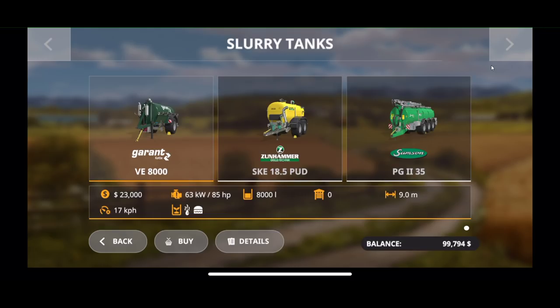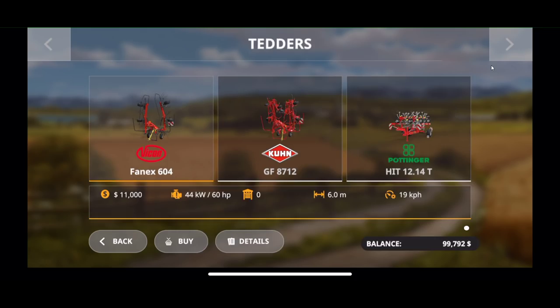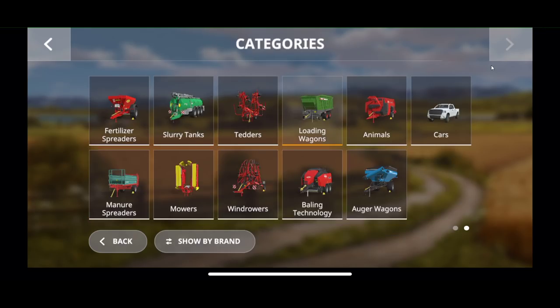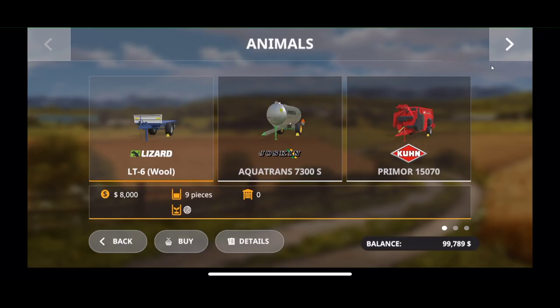We have slurry spreaders — just one page of those. We have tedders, all three sizes. Loading wagons in three different sizes. Animal feeding devices as well.